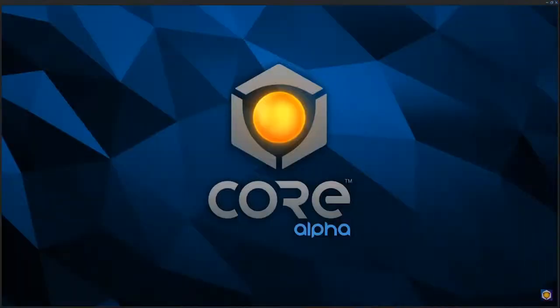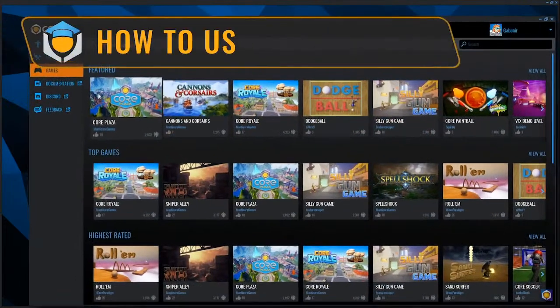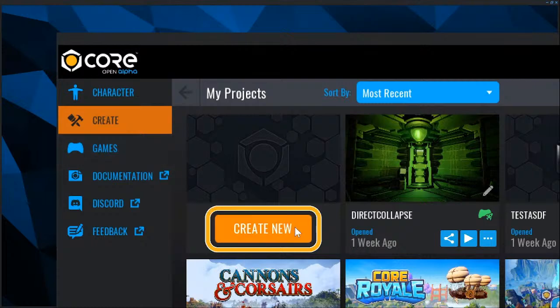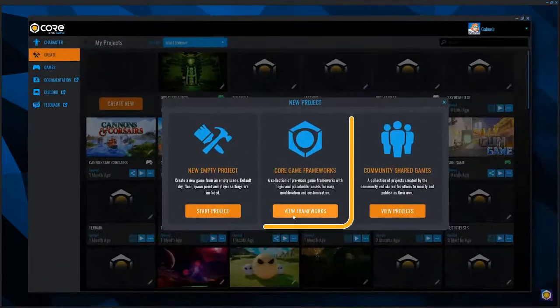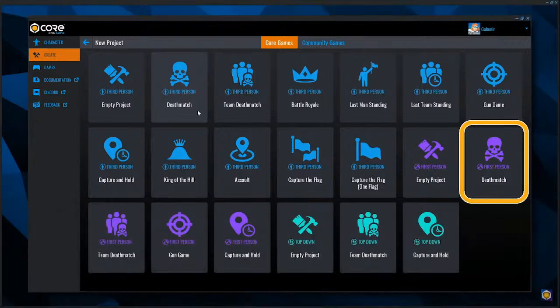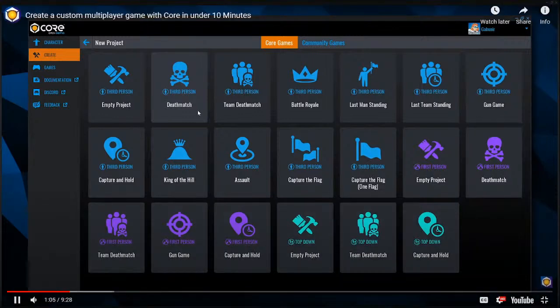Let's get started with Core. Open it, click the Create tab in the left side menu, select Create New Game. Next, select New Frameworks. In the Core Game Framework selection, select the Deathmatch framework. You can also choose to test the First Person Deathmatch framework and still follow along with this tutorial.